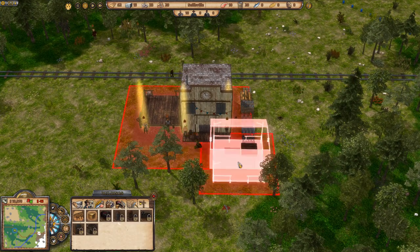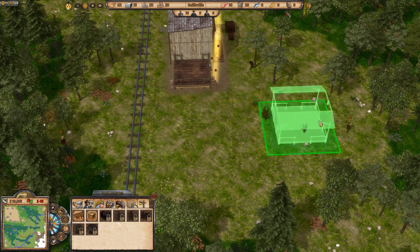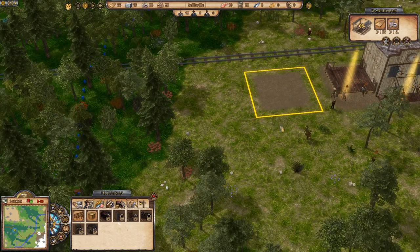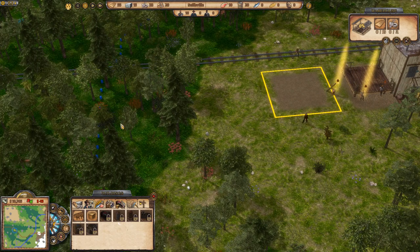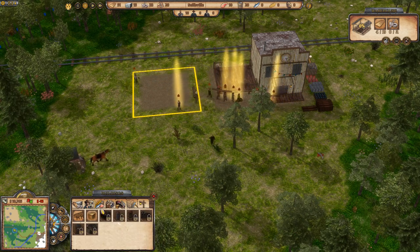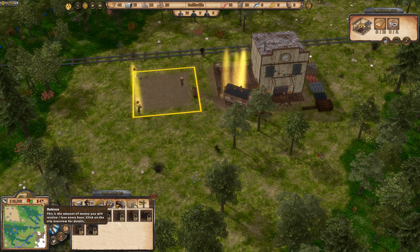Let's get some stuff built. The first thing I'm putting in is a warehouse next to the town hall, lined up nicely. Warehouses are important because if you want buildings to be continuously productive, they need somewhere to store their goods. Their local storage fills up and they stop producing, so you definitely want a warehouse. But be careful — every building costs money to build and a monthly upkeep. We're currently at minus fifteen.